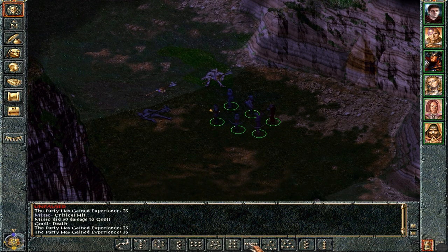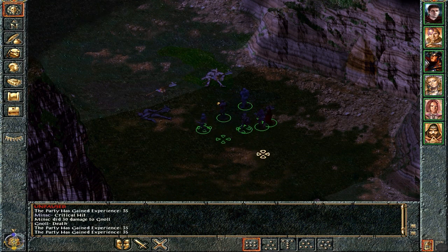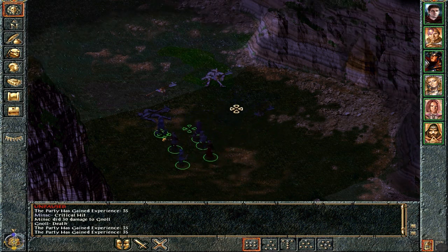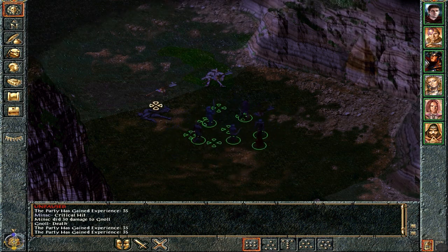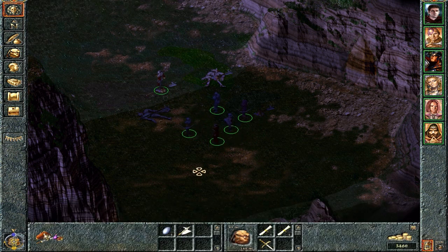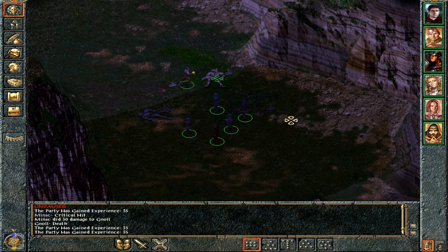I'm also going to change our formation right now to this slightly wider one, so that we have Khalid and Minsk up at the front alongside Marcus, and all our weaker characters at the back in the second line. That's pretty good. I'll search around for a little bit of loot — they might have some gemstones, that sort of thing.